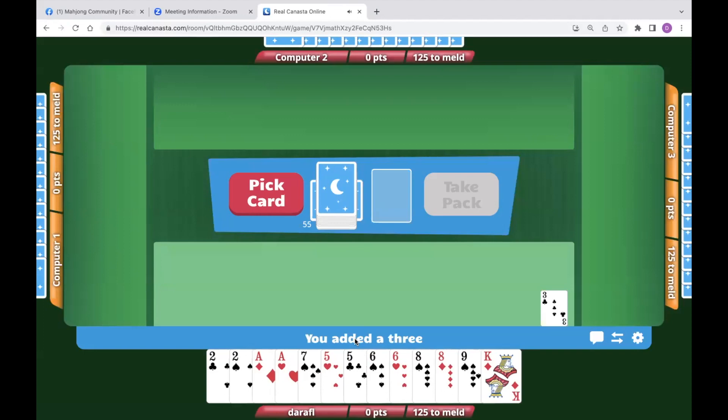Before we get started, does anyone have any confusion over meld base? Even for players who've been playing a while, the term 'meld base' gets very confusing. In order to meld to open, you only need two cards and one or two wild cards plus an additional pure. So for opening, you only need two cards and one wild to make at least one of your melds. You have to know your meld base before you sit down to play.